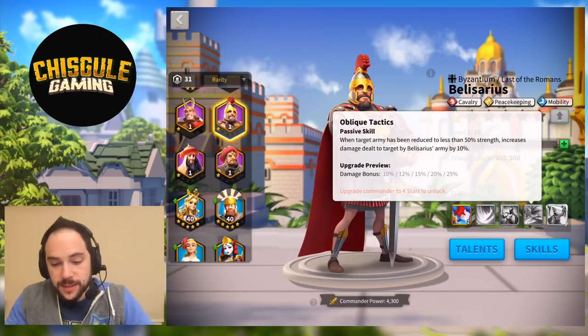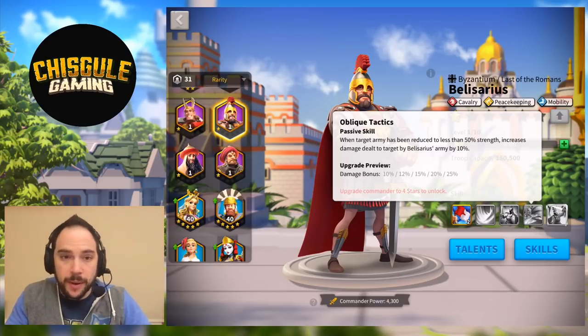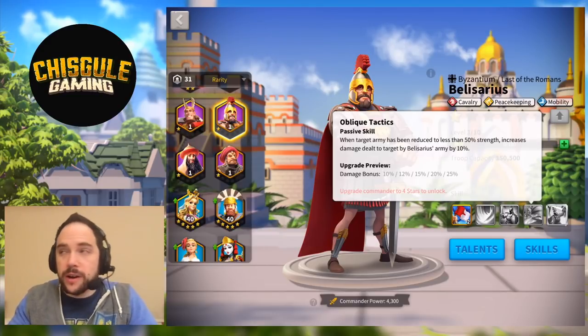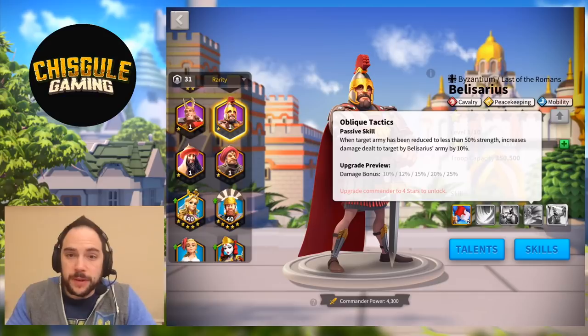The next skill, Oblique Tactics, makes it so that when the target army has been reduced to less than 50% strength, you deal 25% more damage to them at max. When battling Barbarians, it's guaranteed they'll get that low. For PvP, this has some interesting applications — you've got to hunt for weaker targets, but that is doable. You want to be the one that finishes fights, not starts them. If you're not one of the stronger players in your alliance, this might be a fine strategy.